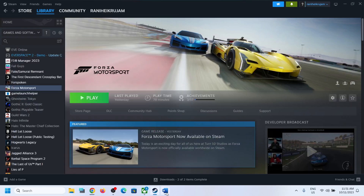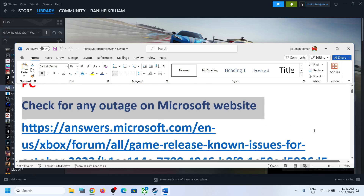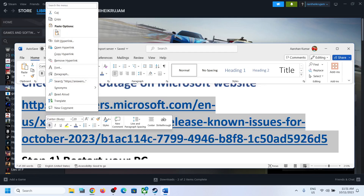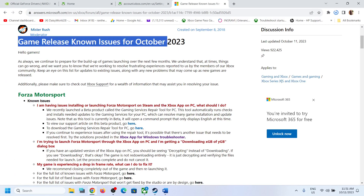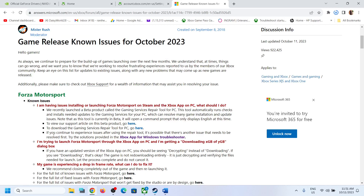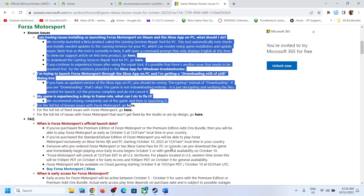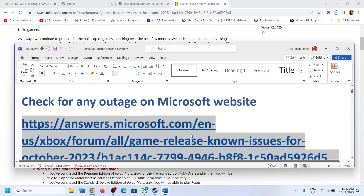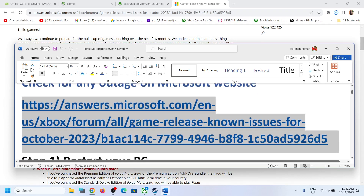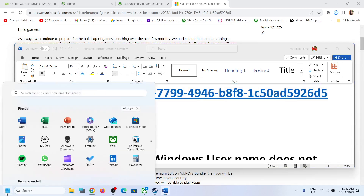First of all, the first step is to check for any outage on the Microsoft website. Copy this link — it's provided in the video description — open it in a browser and it will take you to the Microsoft website. Here you can see game release known issues; they list Forza Motorsport and will update the month and date. If there is any outage from Microsoft they will let you know here, and if there is an outage that may be causing your problem. If there is no outage, proceed to the next step.